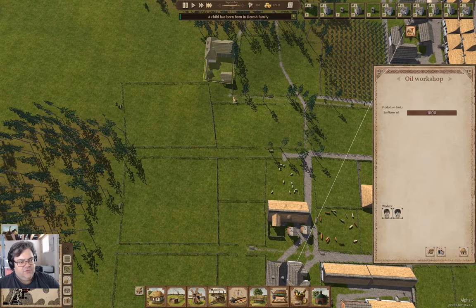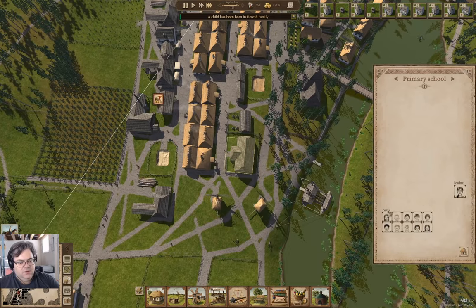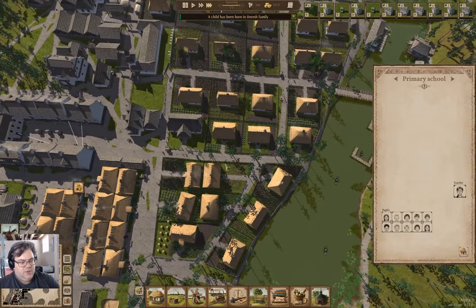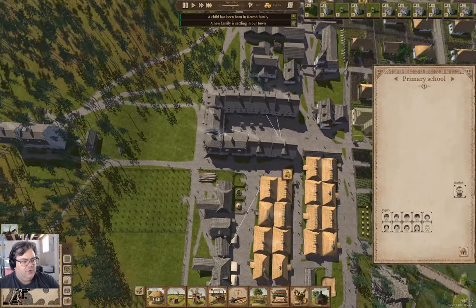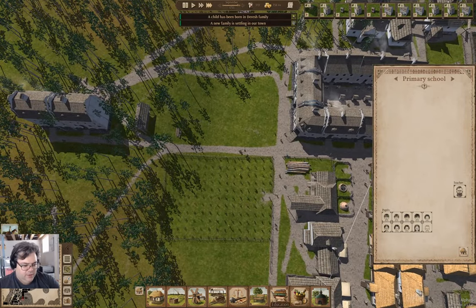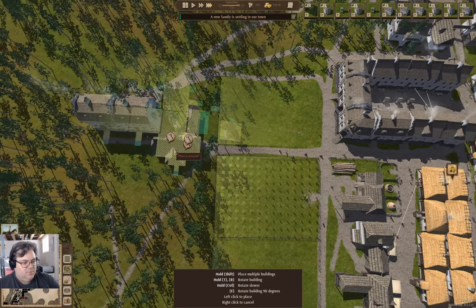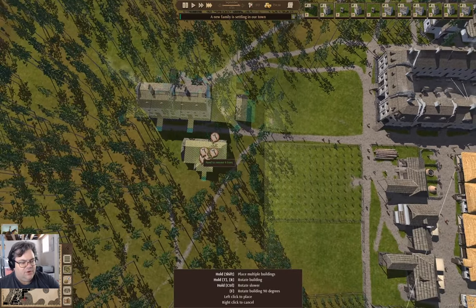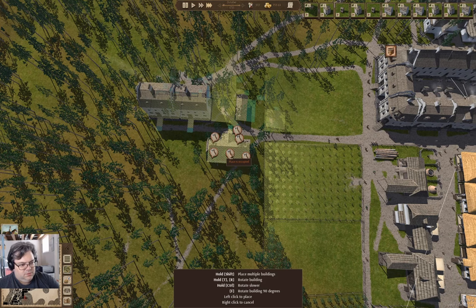There are obviously no sunflowers yet. We had a child born. Let's check in here — that's full. Where's the other one? That's full too. We need a school. Education — we probably need to have one somewhere on this side of everything. What if we put it here? Sure, go ahead and put it there.